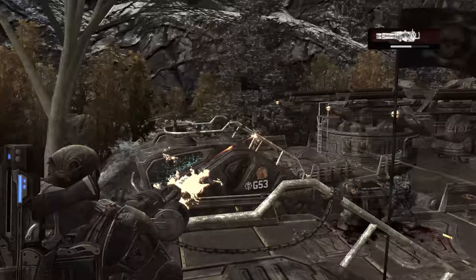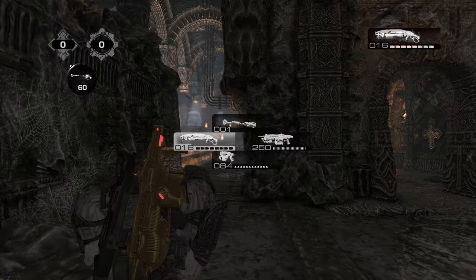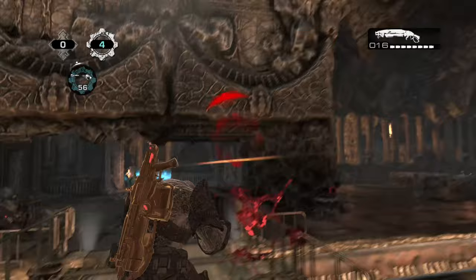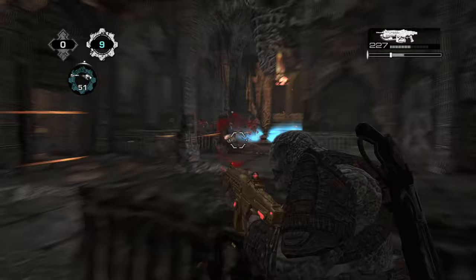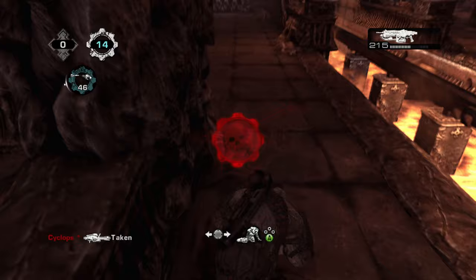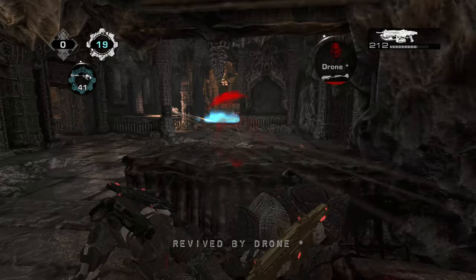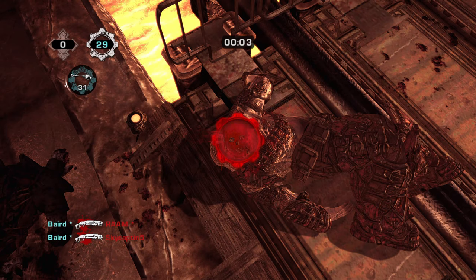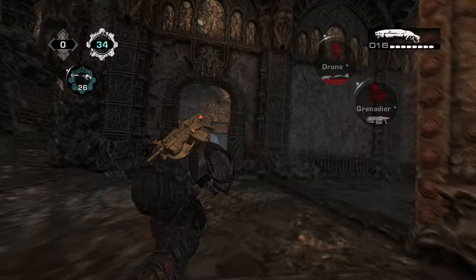This is the multiplayer portion of the game. There is Horde mode, but we're not focusing on that today — we're doing some Annex. Horde mode takes these multiplayer maps and provides a cooperative experience where you're trying to survive waves of campaign enemies. It's fairly expansive and challenging — something like 50 waves — and you have to get creative because you don't have any traps or tools in this one.